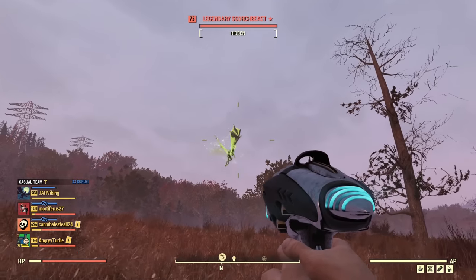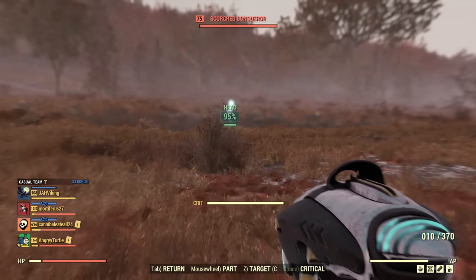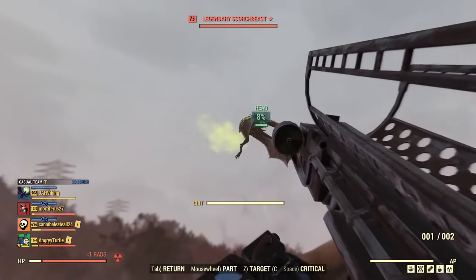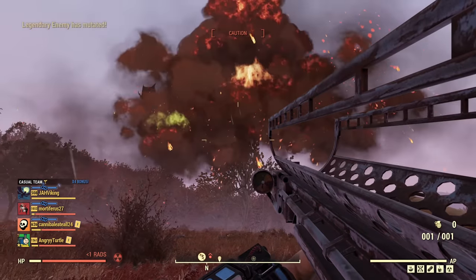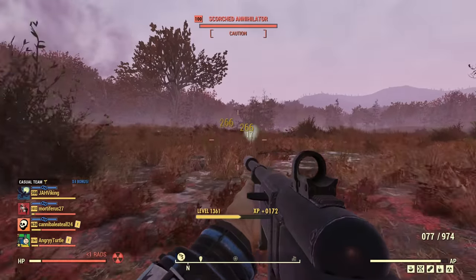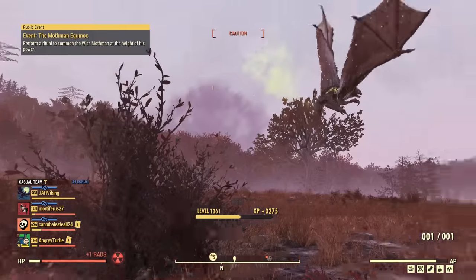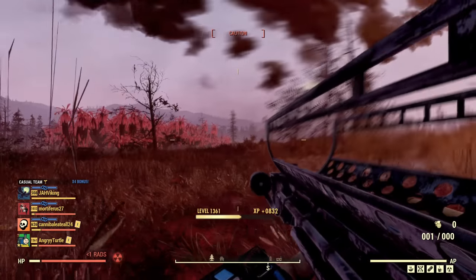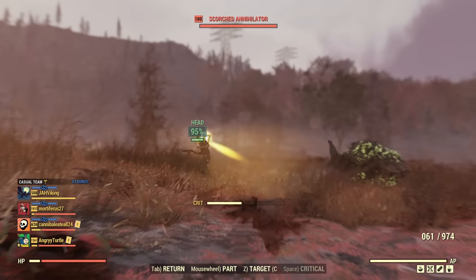You can absolutely be a sneaky Fat Man user. With a Scorch Beast here, all you need to do: first stack the critical, swap to the Fat Man, target the Scorch Beast and fire. With Adrenaline properly stacked I can one-shot take down a Scorch Beast with a Fat Man.